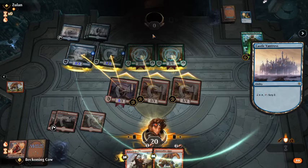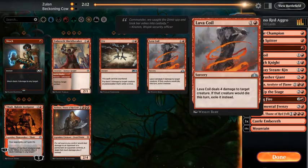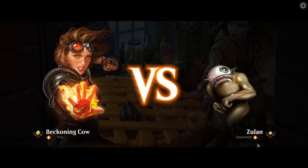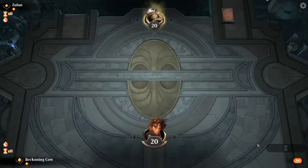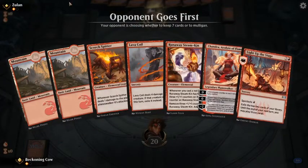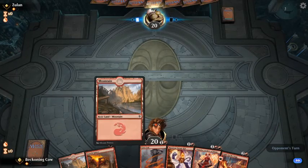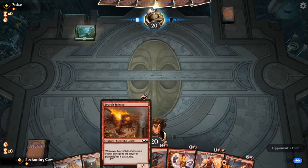That was a really nice example of how this deck should play. We're going to game number three now and hopefully we can clutch this win. If he gets stuck on mana — it is Simic Ramp but there's always the possibility he could be mana screwed and we're just kind of hoping for that. He's kept it, so we'll keep — this is a really nice hand, so it plays out like this.